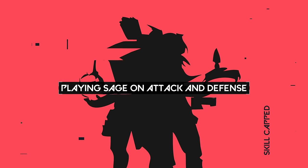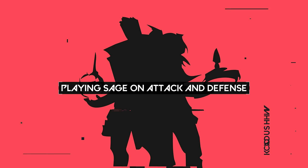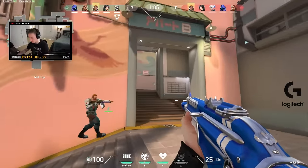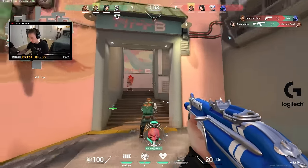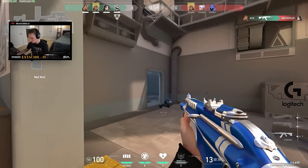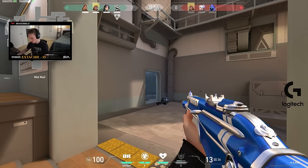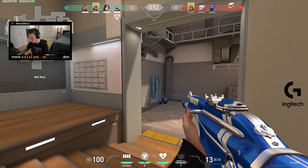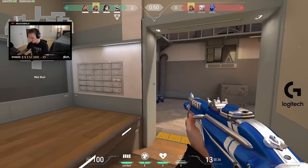To wrap everything up, we're going to show how a typical round looks on the attacker side and defender side when playing Sage, starting on the attacker side. On the attacker side, you want to usually be in the back of your teammates, trying to support them as much as possible. This does not mean baiting your teammates — waiting for them to fight an enemy and get killed before you peek. You want to go in with your teammates and be there to help eliminate enemy players, while being ready to heal any players that take damage and are low on health.